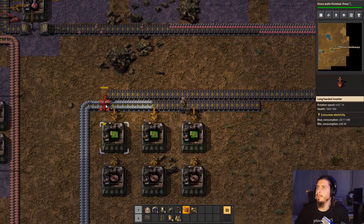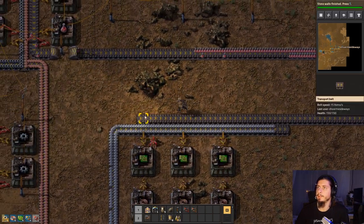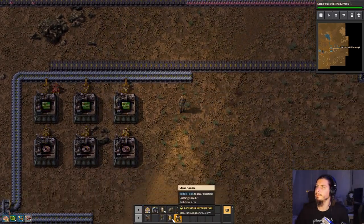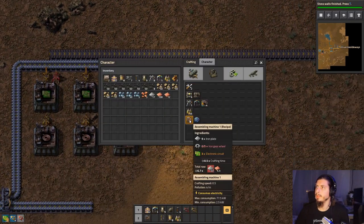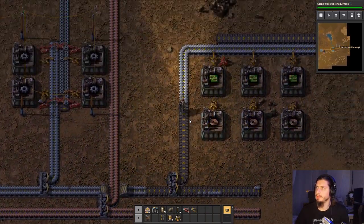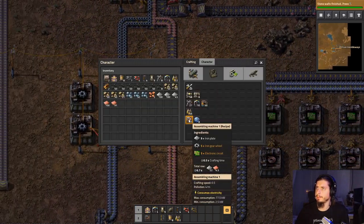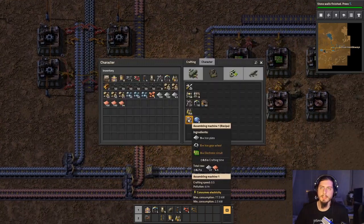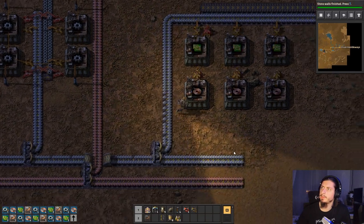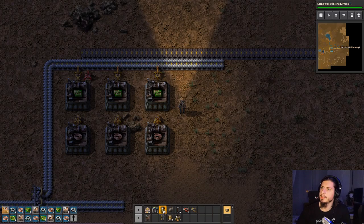I'm gonna put out over there — output, if you will. I need a ton more iron as well as more copper up in here, so that we can make more assembling machines. We're gonna need quite a few of those and more inserters — just more stuff.